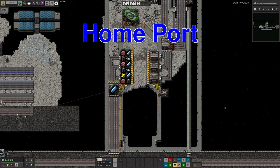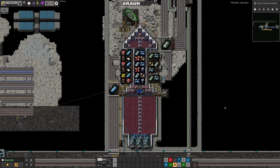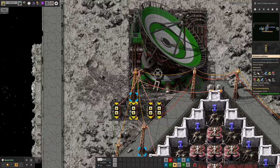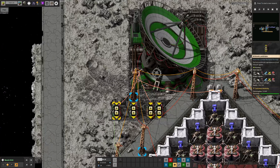The spaceport at the other end works very similarly. The spaceship lands in the middle, unloads everything it's carrying, and loads up with the resources required at the other end. The big difference here is that the ship is only loaded with specific resources and in specific quantities rather than just taking everything the outpost is producing. These requests are brought over from the outpost to a signal receiver at the top and then passed on in various different ways.